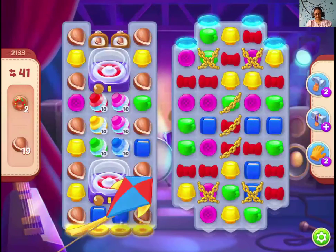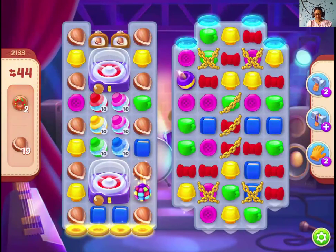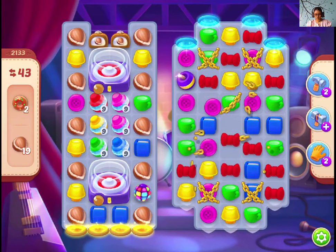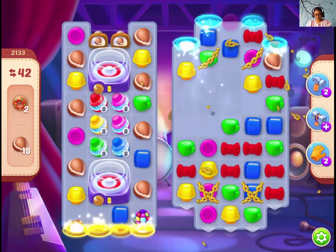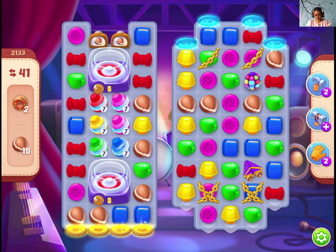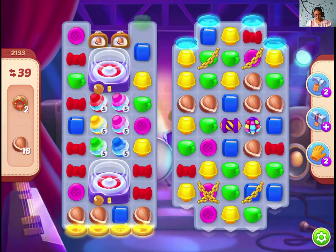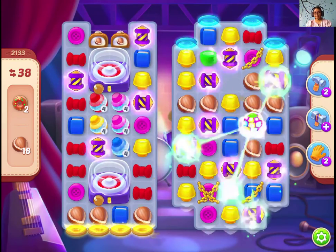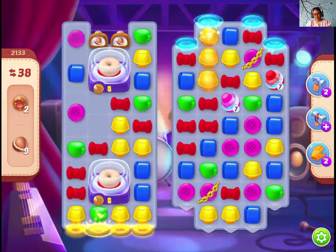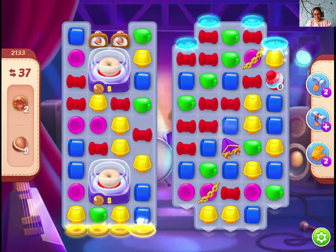Let's play the next level, 2133. I can see many ice walls that I'm not a fan of. I don't know how much this will take. I'm not sure because we have hazelnuts all over the place. At least the ice boxes will keep coming, so there is no power.